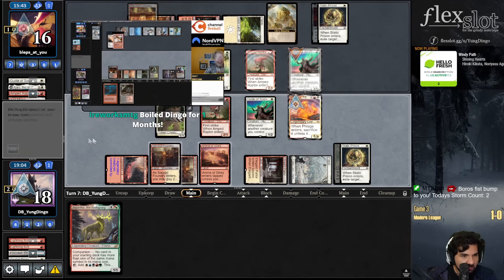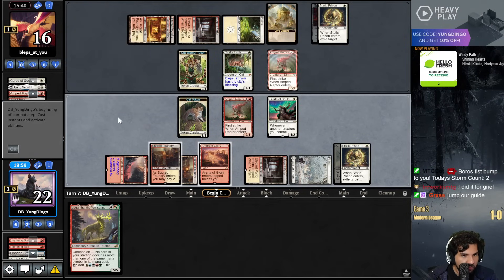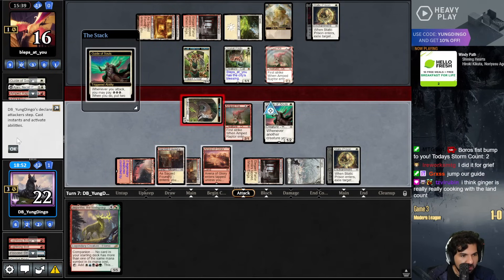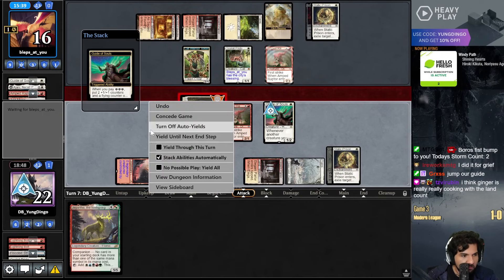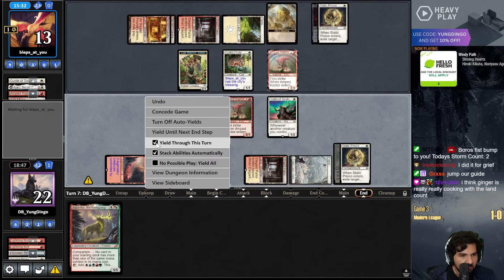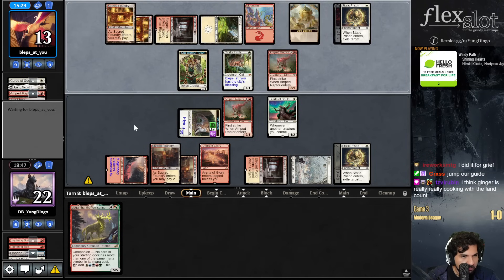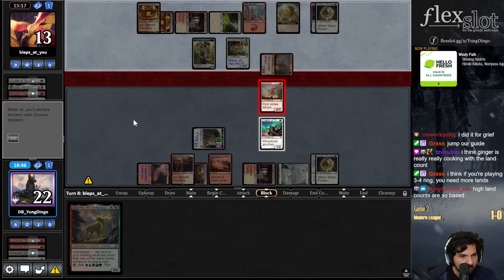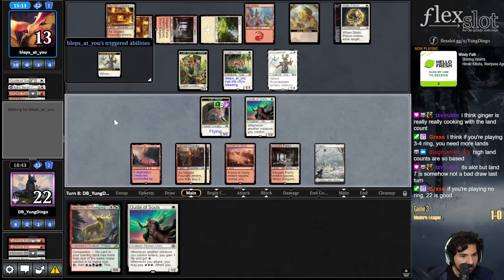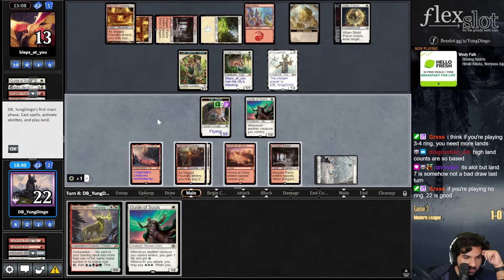Yo Ironworks, save the tier one. Celestial birds - that's fair. I appreciate it - did it for the grief. Let's give it to the cat token. This cat wants to fly. It's a lot of lands. Jiggy plays land. I will trade. Let's go - Guide of Souls trigger.